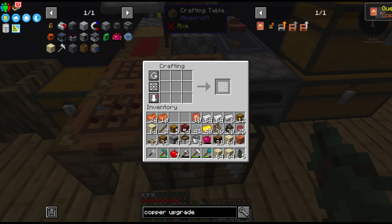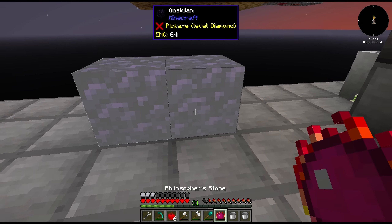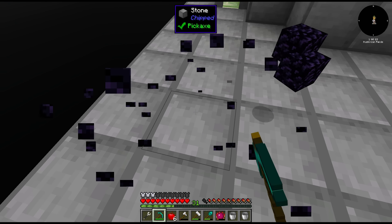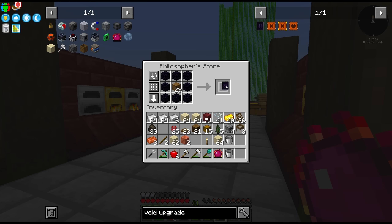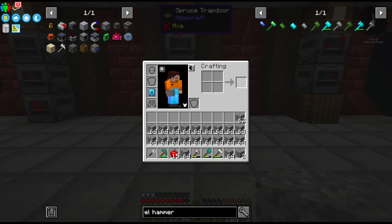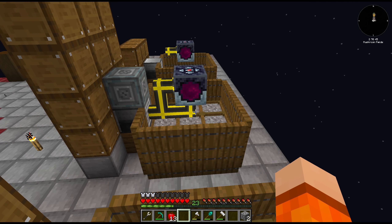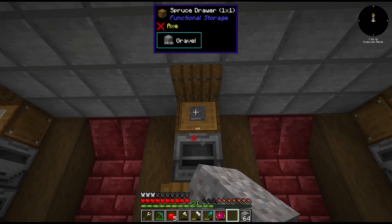I started by getting some materials processed and wanted to get some upgrades to the drawers. I crafted up the basic copper upgrade and then gathered some obsidian using our floss for stone. That allows us to get a void upgrade for some of the junk items that we get from gravel. I filled up the input drawers manually a few times just to get us the resources to upgrade quicker.